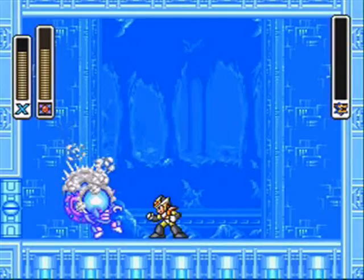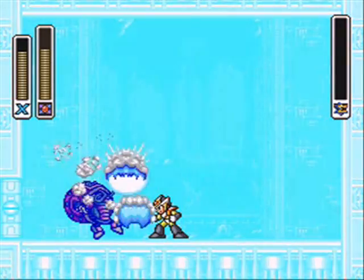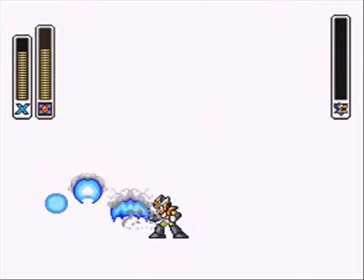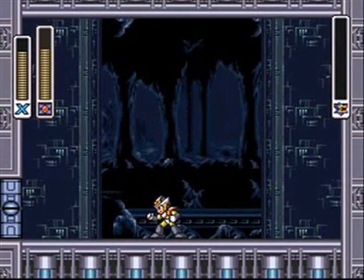And that's it for Crystal Snail. If you don't have his weakness, he's gonna be bouncing around the room, always shielded, and it's gonna be hard to fight him. He's slow, but tough.